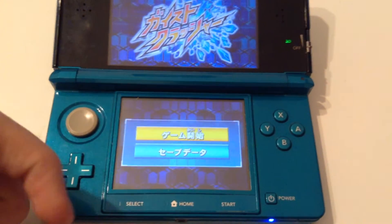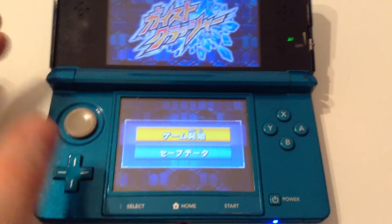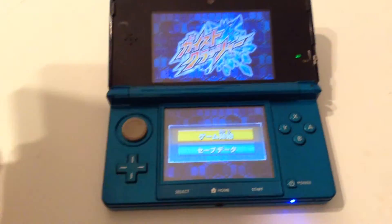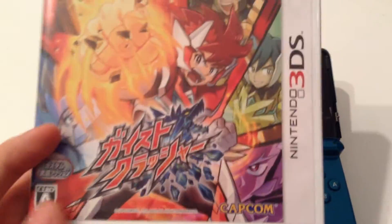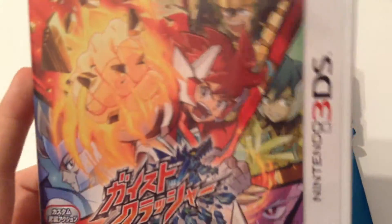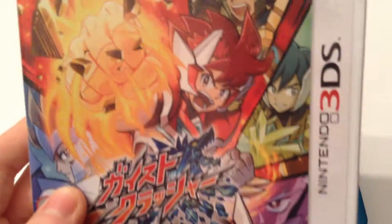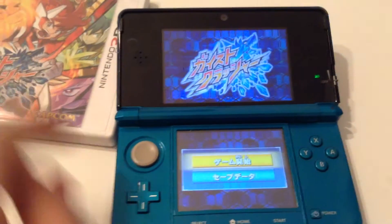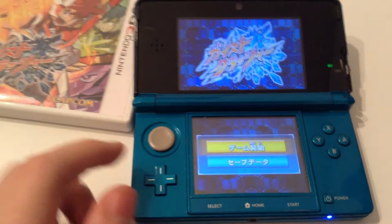There will be a link in the description below if you want to download the file, but this only works for actual retail games, so you need a physical game. You can't run a ROM using this — it has to be a physical cartridge. You can't pirate anything. It won't play any ROMs, and it won't trick your system into loading any game off the SD card. It's designed to forcibly launch a game that's plugged into the card slot, no matter what it is.